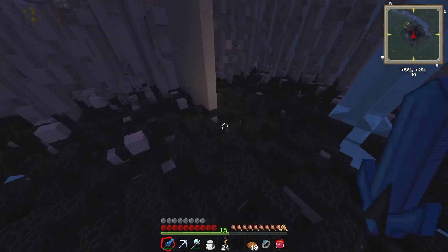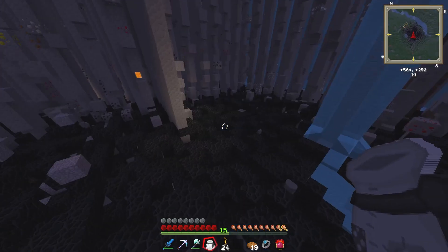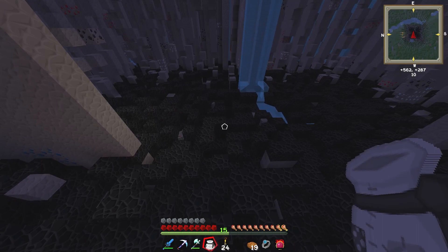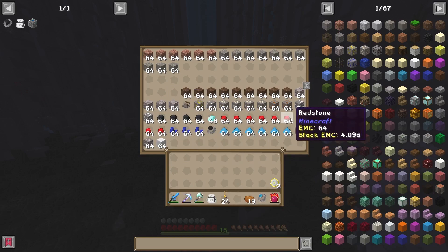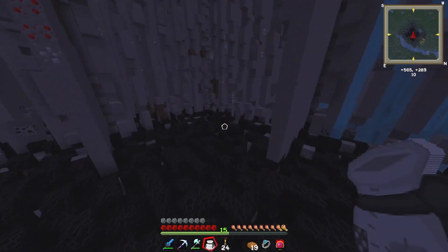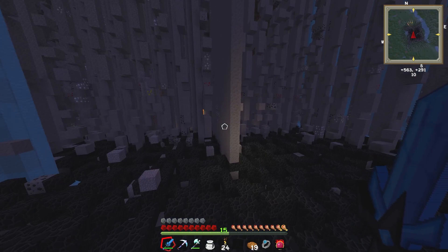A lot of it has despawned because it's been five minutes, as you can tell it's nighttime now — I went through and started clearing out a ton of cobblestone, hence the giant cylinder. This is our haul for today and I'm pretty satisfied. We got a lot of ore, but the thing I'm concerned about is the amount of resources that despawned. Next time we absolutely have to make sure we have more alchemical bags with more black hole bands inside, so we don't have to worry about resources clumping up and despawning.